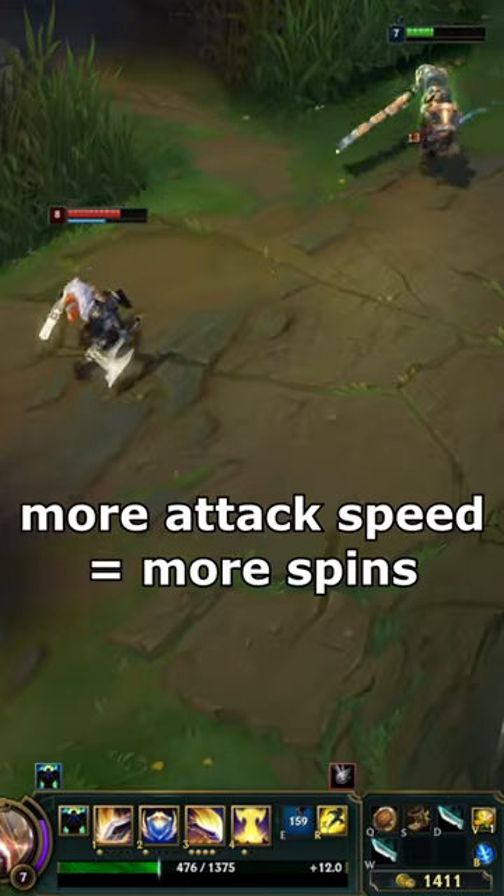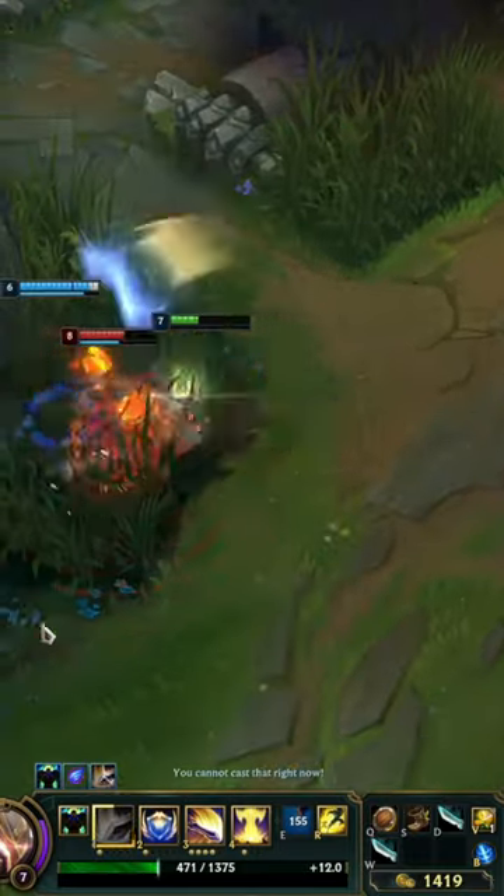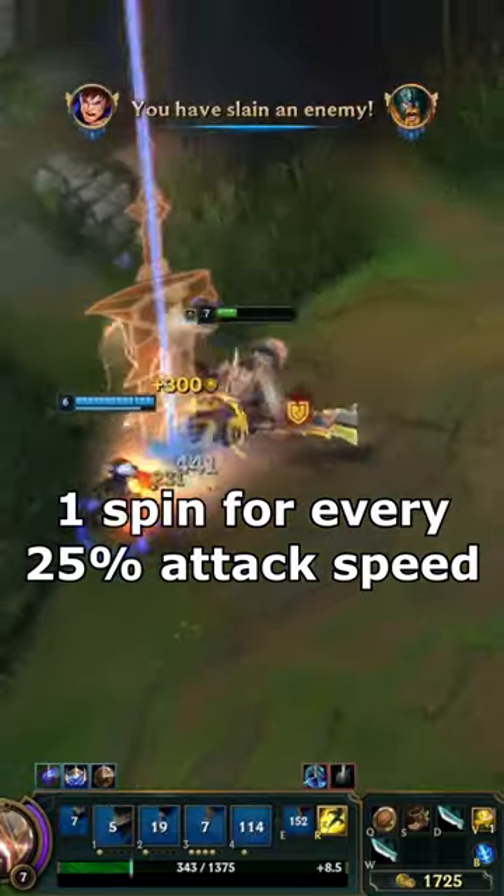Dealing more damage looks simple — more attack speed equals more spins. However, you increment your total spin count one by one, once every 25% bonus attack speed.